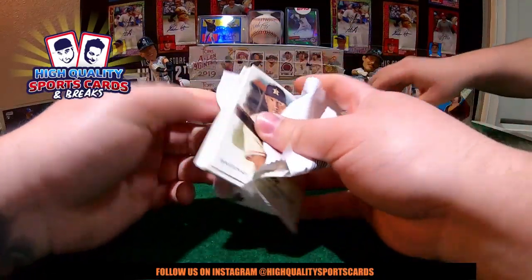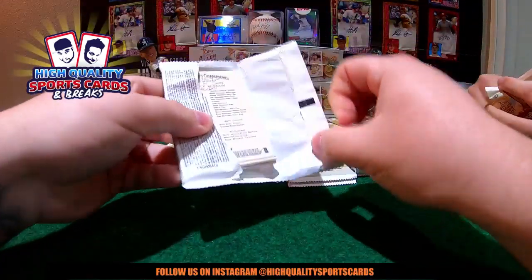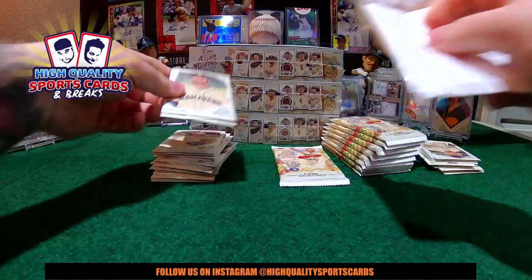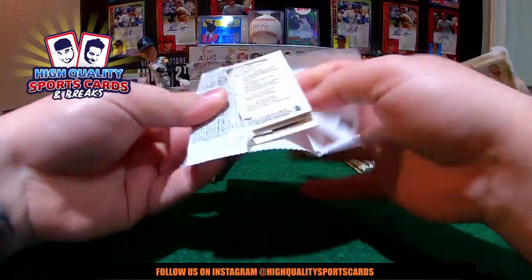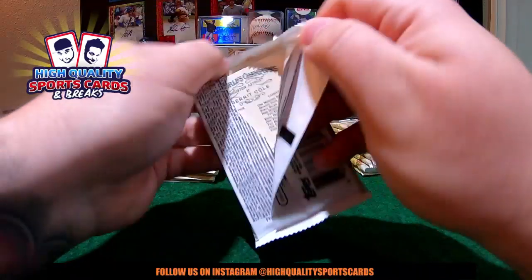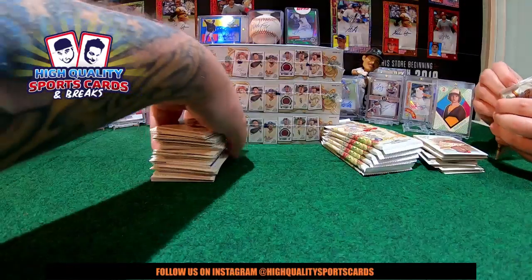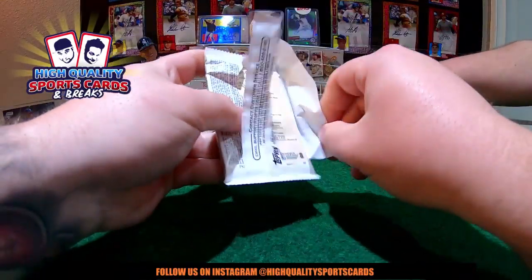Guys, the auction for the last break is still going — right now it's at Seattle Mariners, sorry, St. Louis. Some rookies are really hard to hit. No Vladimir Guerrero Jr. in the first break, not Pete Alonso either. Eloy Jimenez — yes, just one. Kikuchi just one. Tatis Jr. one. The girls are sorting the first break of Allen and Ginter, working hard right now.